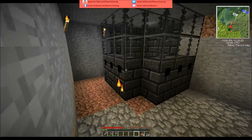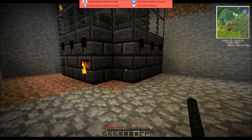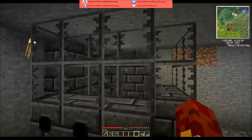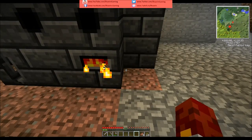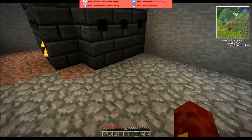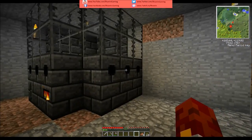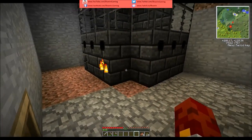And there's your smeltery. The smeltery holds everything that's inside, and the controller faces the inside of the smeltery like so. We need lava for our lava tank. And I still need yet more seared bricks — oh my god guys. Seriously? So we need to make the drains and the casting tables next.